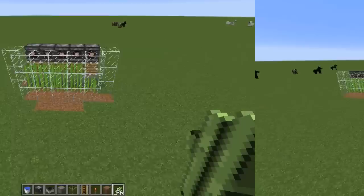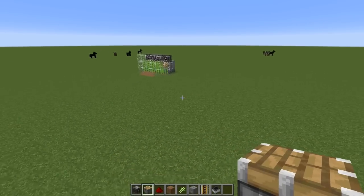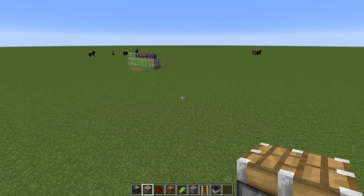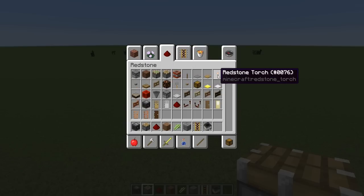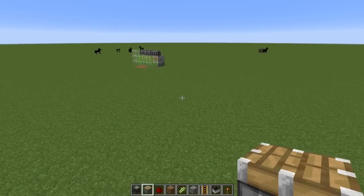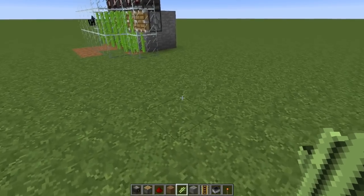Let's get into the tutorial. For this tutorial, remember we're in the new snapshot 16w40a. You're going to need the observer block, regular pistons, redstone, a dirt block, sugarcane, a regular block to place things down, power rail, and hopper minecarts. You'll also need a redstone torch and water sources for the sugarcane.